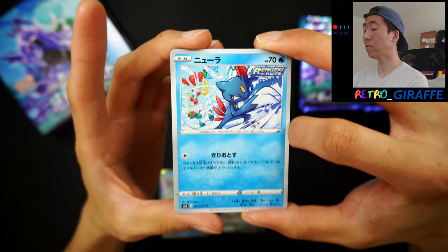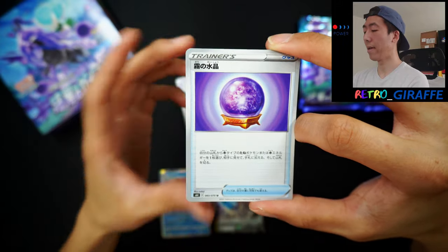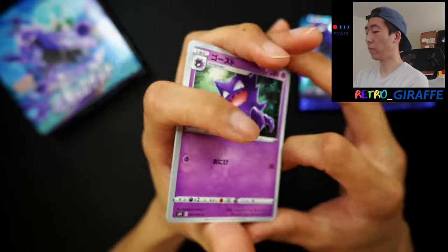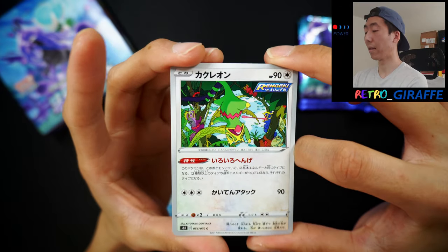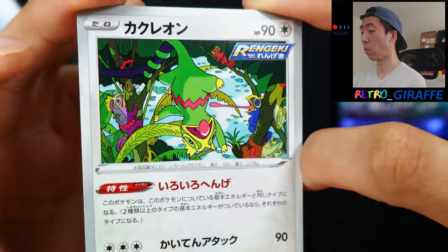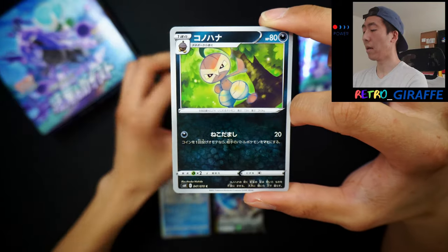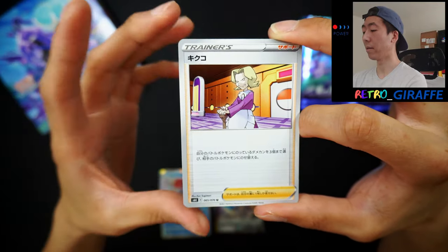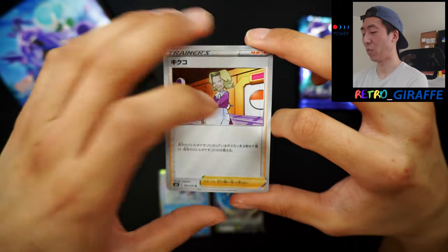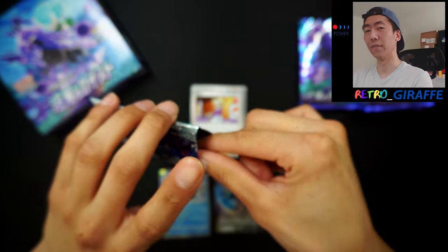We have a Golduck, a Sneasel doing like Fruit Ninja with the Abomasnow — very cool — a Palpitoad, a Golurk, and a Crystal Ball. Moving on, we have another Haunter, a Kecleon — I love this artwork, it has like different Kecleons in the background all camouflaging into their surroundings. I wish this could have been like a Holo or even an Alt Art, that would have been pretty sick. So we have a Kecleon, a Nuzleaf, a Temple, and Agatha. I know Jim loves Agatha — for him it's just a meme. He's like, what about Agatha? Why isn't she in your waifu tier list? I need to update that tier list eventually.